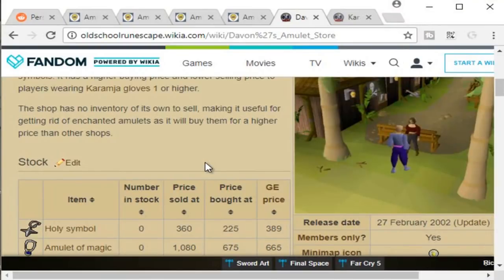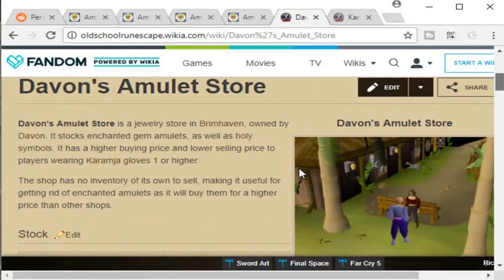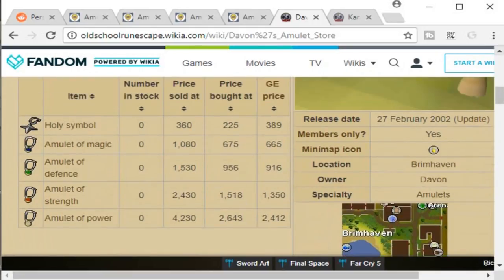So what we're going to be doing today is selling amulets to Davon's Amulet Store. This is a pay-to-play store in Karamja. The special thing about this store is that with the Karamja Gloves 1 you actually get a much better sell back to the shop. So you can sell amulets of power, amulets of strength, amulets of defense, and amulets of magic.